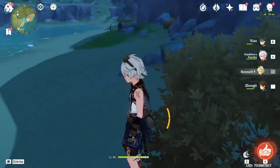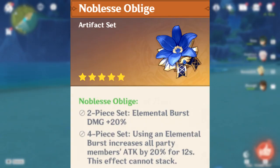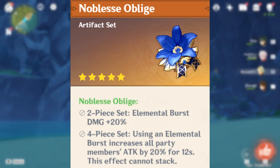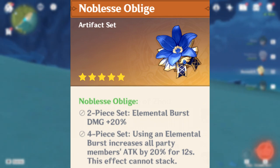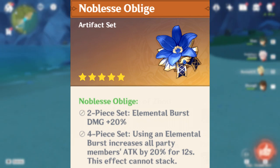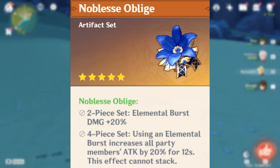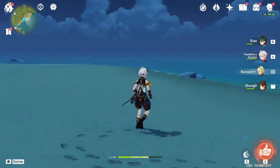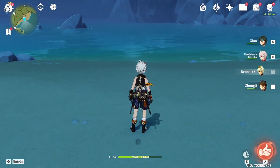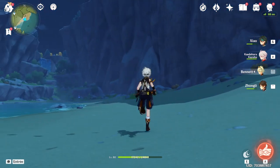For artifact sets, the four-piece Noblesse Oblige has been the set for Bennett since version 1.0 and that hasn't changed. It increases your attack, fits his buff kit, and also increases elemental burst damage. The cooldown duration lines up perfectly with his burst — it's basically custom-made for Bennett. No matter what options you explore, four-piece Noblesse Oblige is definitely the best set on Bennett.